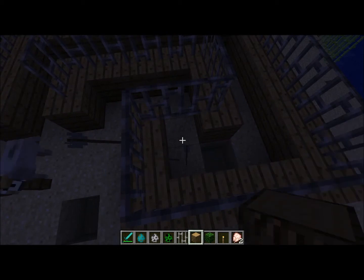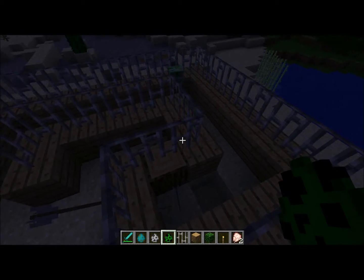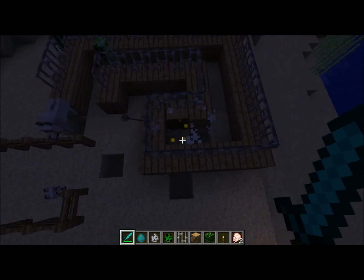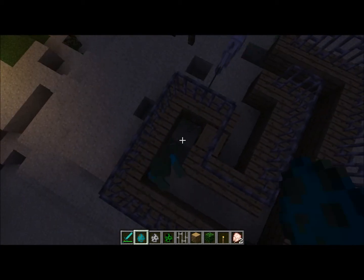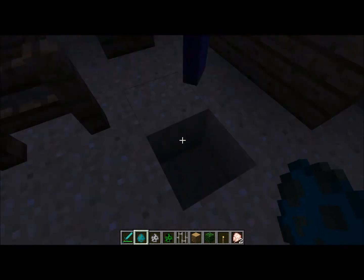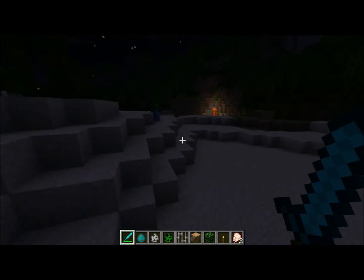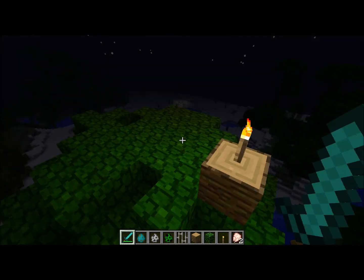Now we'll test creepers — let me just put a wood block there. Come get me. They're still dumb as rocks. But zombies are now more dangerous. Let's try it with a hole in there and see what happens. He's doing it without me even hitting him — it's amazing. Here he comes. So that means zombies will be more difficult to deal with. I'm going to head up to my tree and see what he does — he can't get me up here.